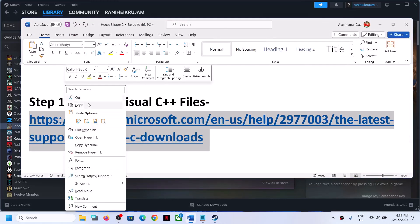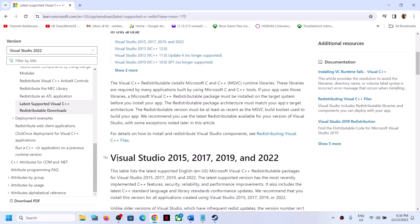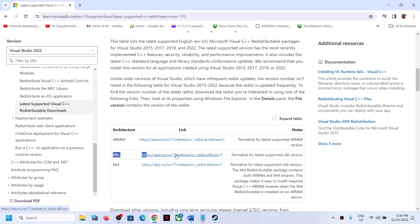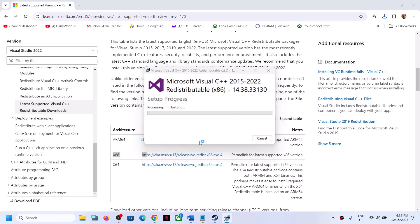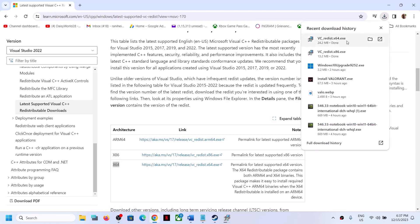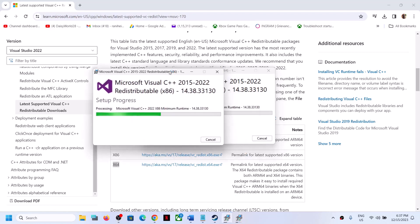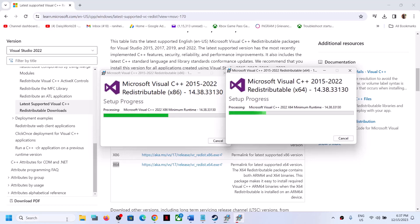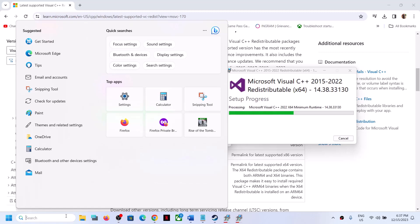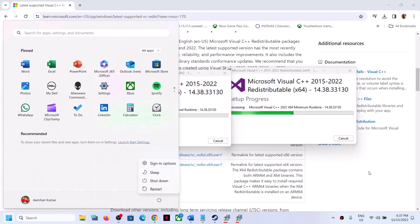The next step is to install the Visual C++ files. Copy the link provided in the video description, open it in a browser — it will take you to the Microsoft website. Download Visual Studio 2015, 2017, 2019, and 2022 — download both x86 and x64 versions. Run each exe file. If you see the Repair option, click Repair; if you see Install, click Install. Once both are installed, restart your computer and launch the game.